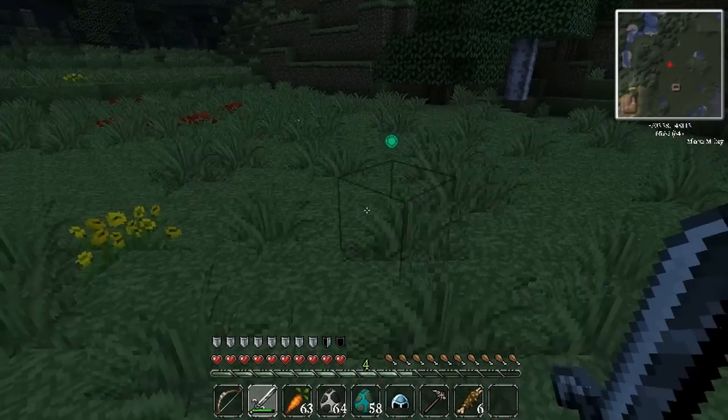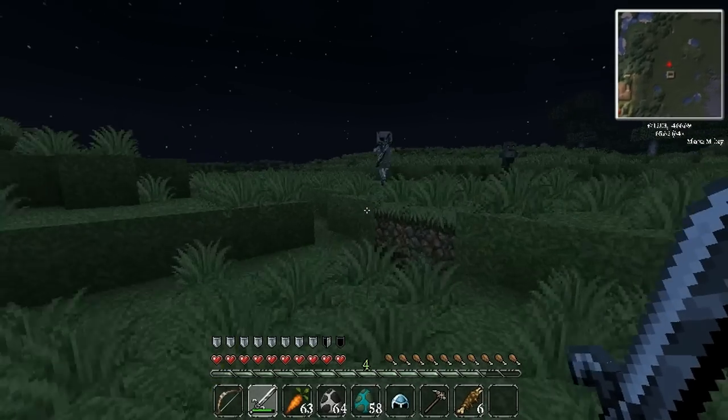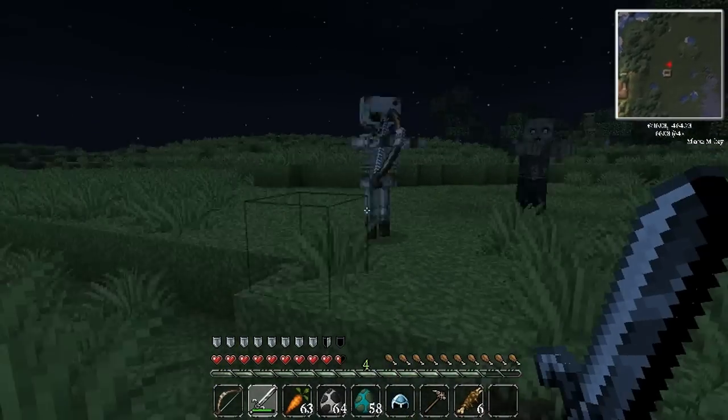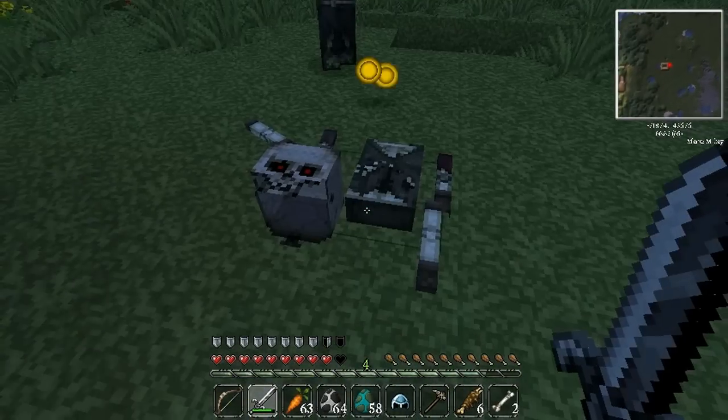This also works with skeletons. There is a skeleton over there, let's go kill it. Here we go. Zombie habit, dies — and there it is.